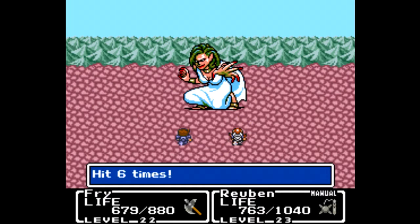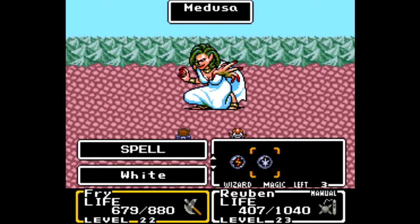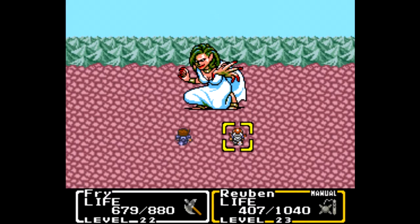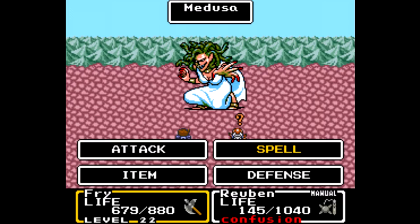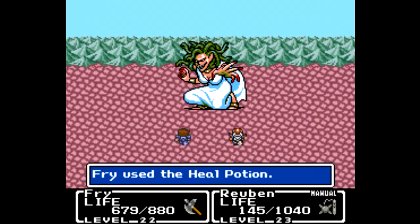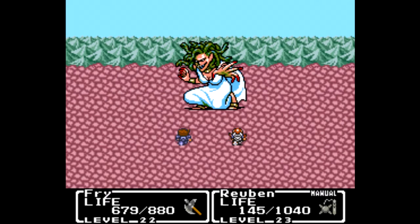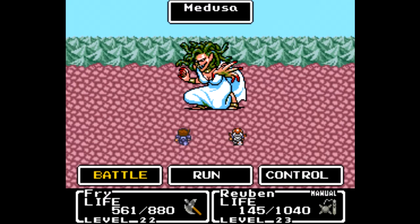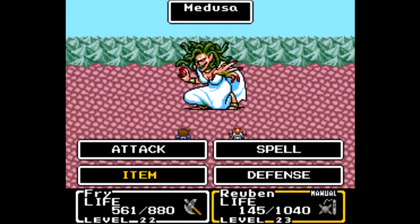She goes for snake head six times — oh, that is not good. I'm still gonna go for White here. Go for the cure potion on yourself, Reuben. White does so much damage, it's so hard to pass up. We finally get a change in sprite, and now Reuben is going to kill us all. We'll go for the heal potion again — I'm not sure if he got healed because of that or not.